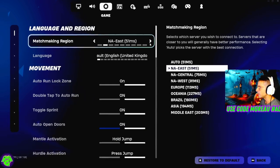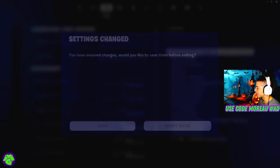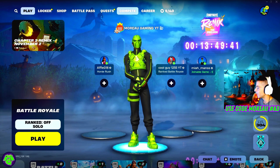What you need to do is change your server to the right server that the host is playing the game on. Once you've done that, click apply and click escape. Make sure to save everything you've done in the settings before you go back to the lobby.